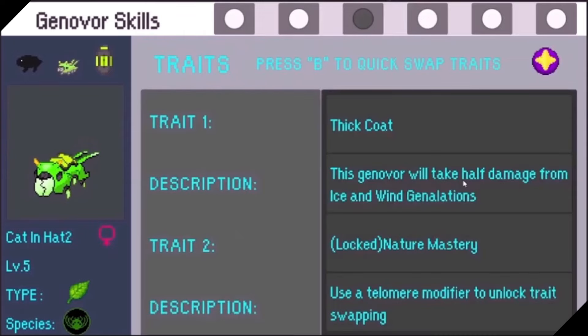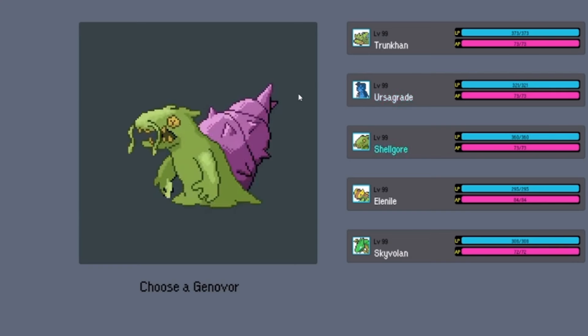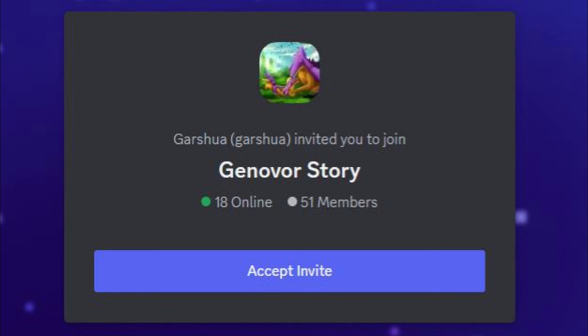The combat in Genovore will be using a stamina system. The monster design choices are very different from most of the other games I've covered in the past. More information can be found within the Discord server for the game Genovore.